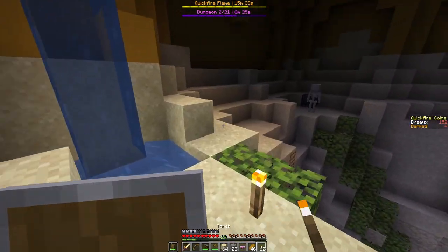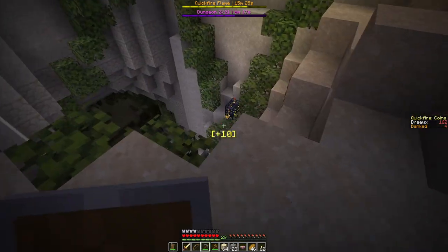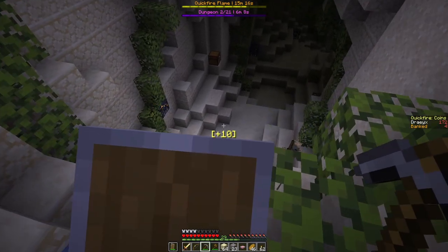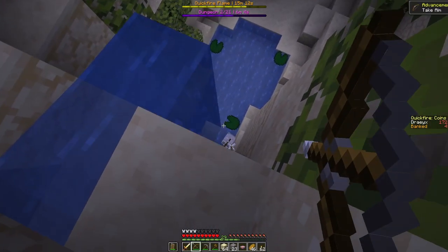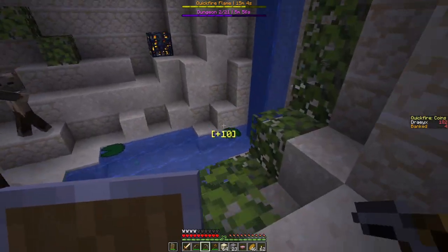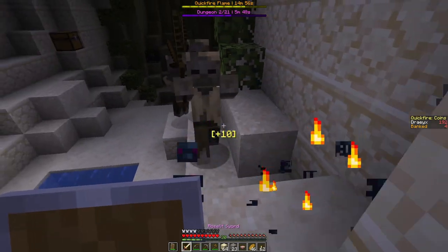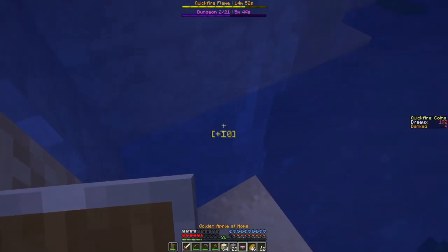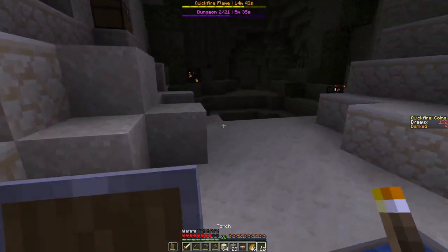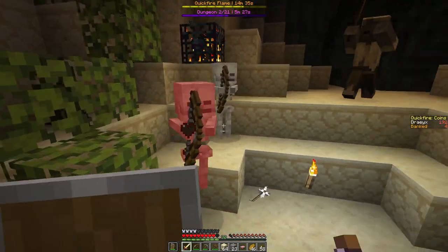I saw a pit somewhere down here. Looks like we're gonna go down here. These skeletons are just neutered by using the shield. There's a skeleton spawner down here. Skeletons and water are not a good combination. I'm gonna jump down here and take care of this spawner. There's a lot of zombies, but I can just maneuver around to break this spawner.